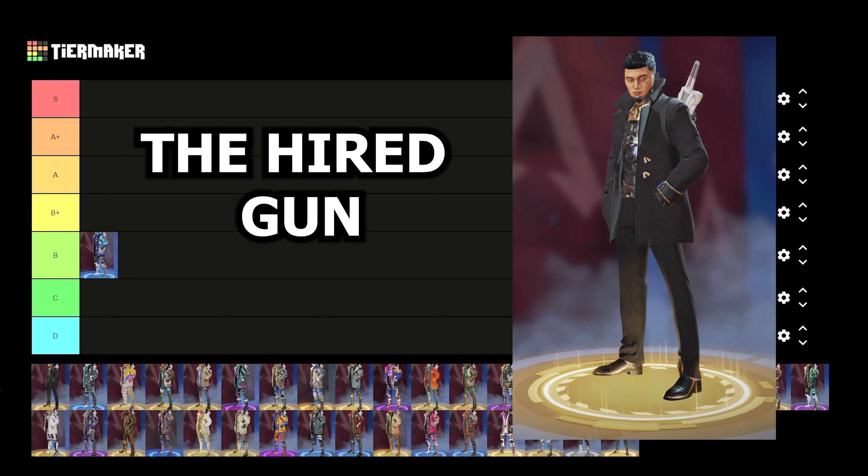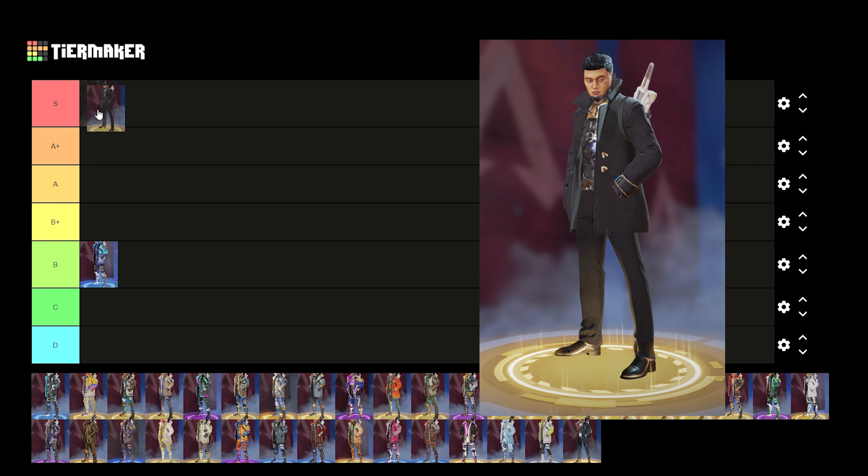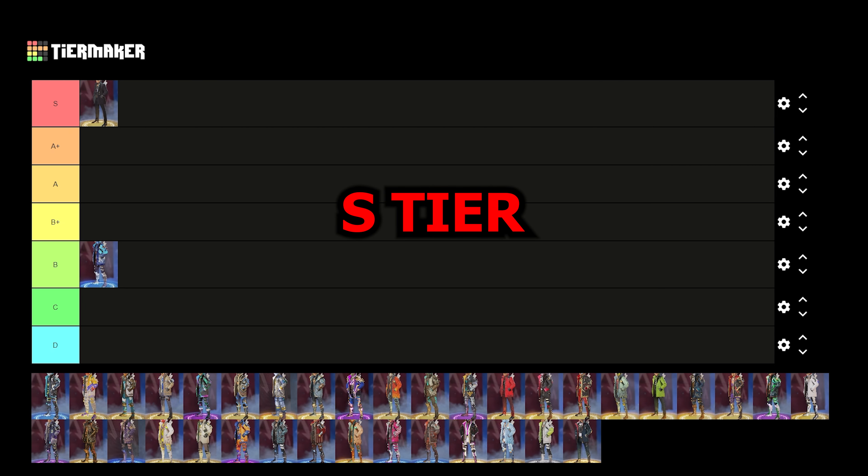Up next we have the Hired Gun skin, and this is obviously one of Crypto's best skins — it's the all black John Wick outfit. This one's obviously going to go S tier. That's an easy S tier — one of Crypto's best skins in the game.